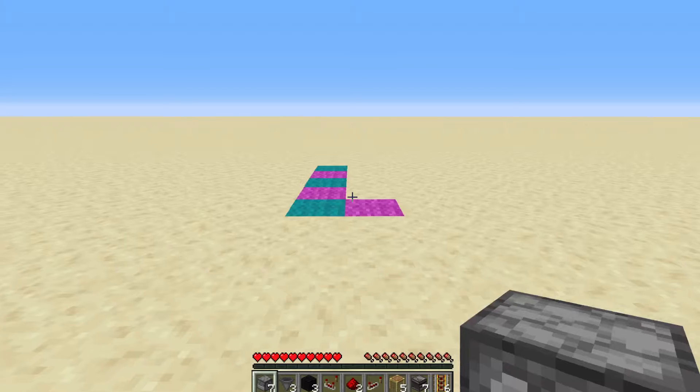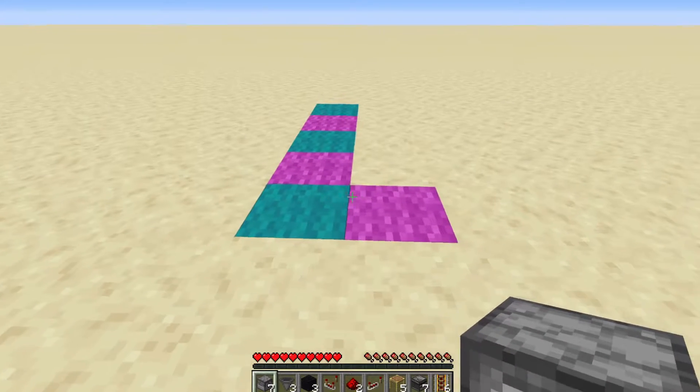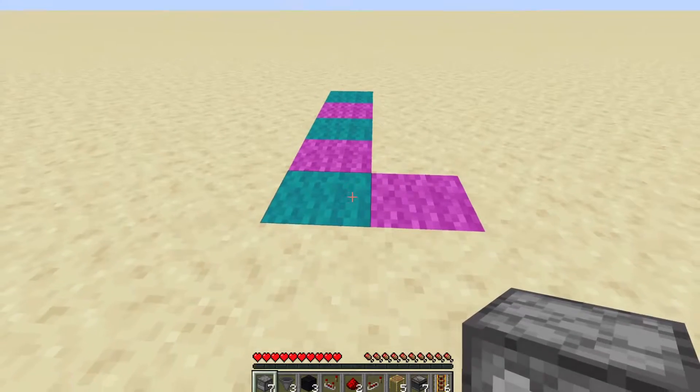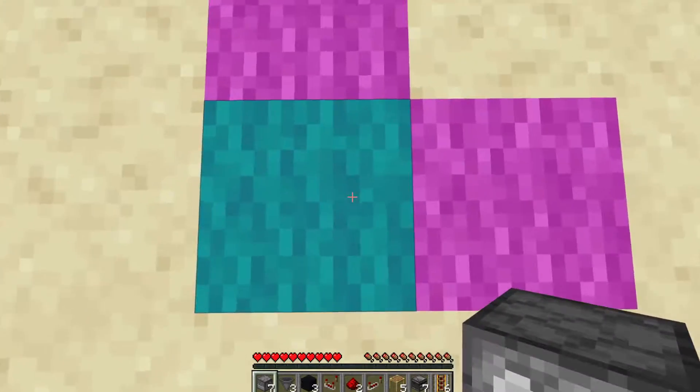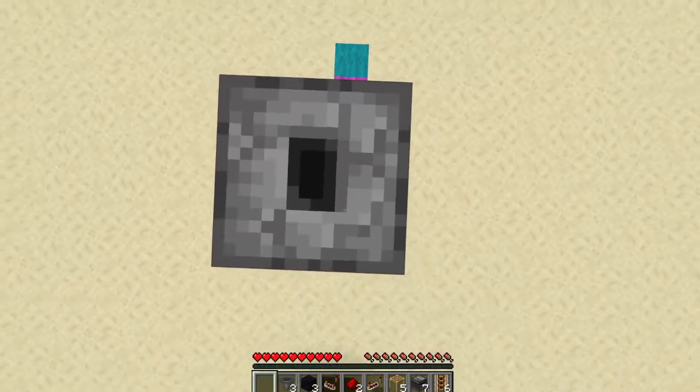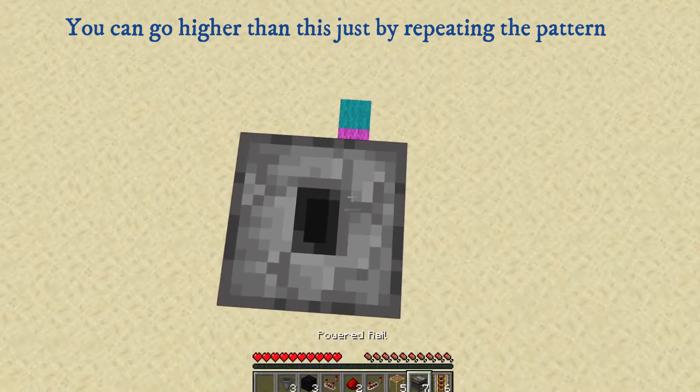We're going to start with a two by five area. The dropper can be placed on either side — it just would have to be reversed to be on the right. We're going to do this from the left and begin by creating a column of droppers just like this, shift clicking so that we're not accessing the inventory.